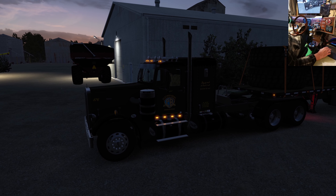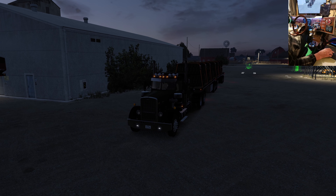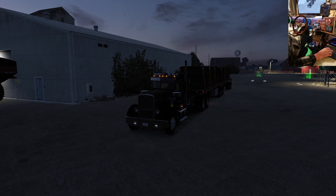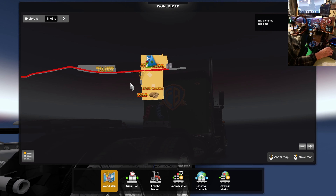We've got Flatbed Brothers going on here, and we're at the Phillipsburg ATS Expansion Farm. This is the first time we've done anything machinery related here. We've got a load of Volvo rims and tires, and they're going down to Dalhart to another ATS Expansion site. So, here we are.